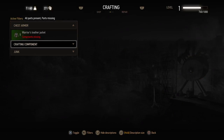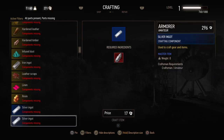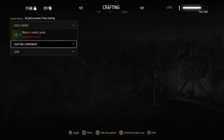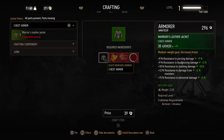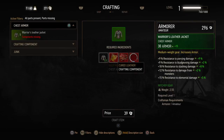Some items can be dismantled in order to obtain new components. We can't craft any crafting components yet, and we can't craft any junk. We would need one cured leather, one leather, two leather scraps, and two pieces of wire.